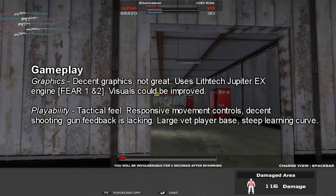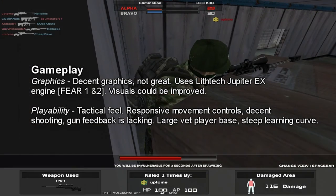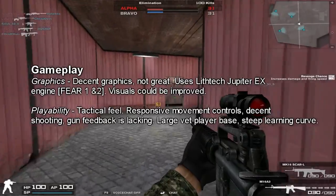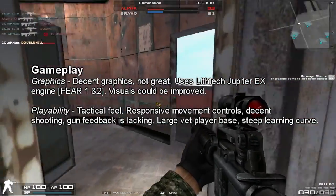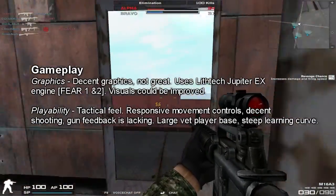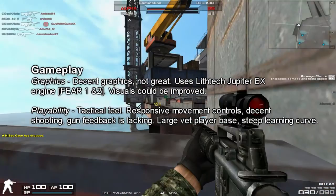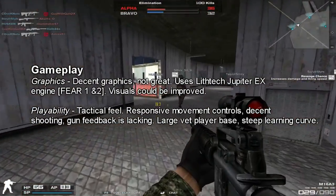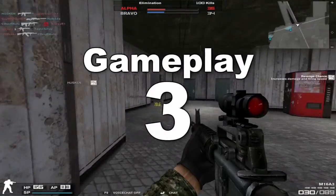Now let's talk about gameplay. When it came to graphics, they were definitely a weak point, especially versus the other two games. It uses the LithTech Jupiter EX engine — the same engine used for F.E.A.R. 1 and 2, as well as many Monolith Studios games. Visuals could really be improved. The play had a good tactical feel, but there is a large veteran player base, so there is a steep learning curve for new players. Because of some of those weaknesses and the difficulty for new players, I gave the gameplay a 3 out of 5.